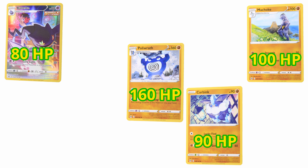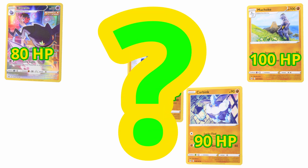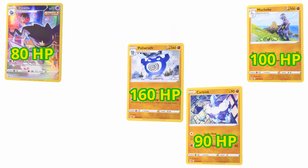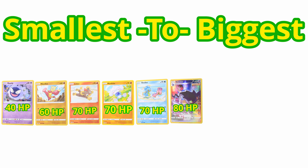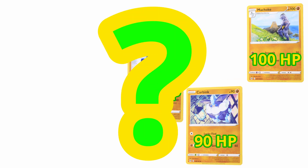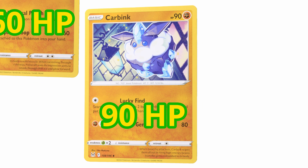Now let's see which one has the next smallest HP. If you guessed Banette, then you're right! Good job! Banette has 80 HP. Very, very good! Which Pokemon has the next smallest HP? If you're looking at the rock-type Carbink, then you're right again! Good job! Carbink has 90 HP. Very good, Mega Friend!